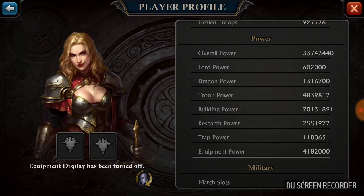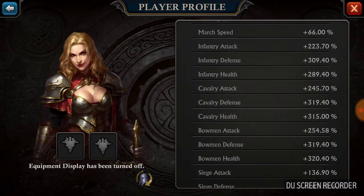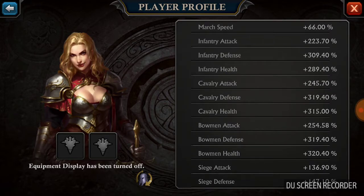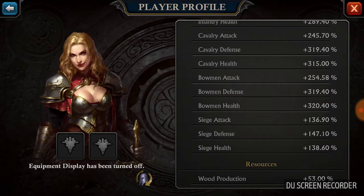Now let's look at equipment power. My equipment power is at 4 million. Now look at my stats — my march speed went up, doubled, which is nice. All my stats went to 3, except for siege, they stayed low. I'm still working on that.